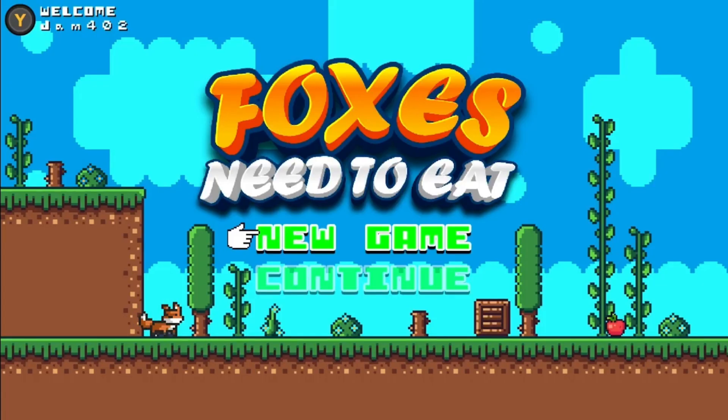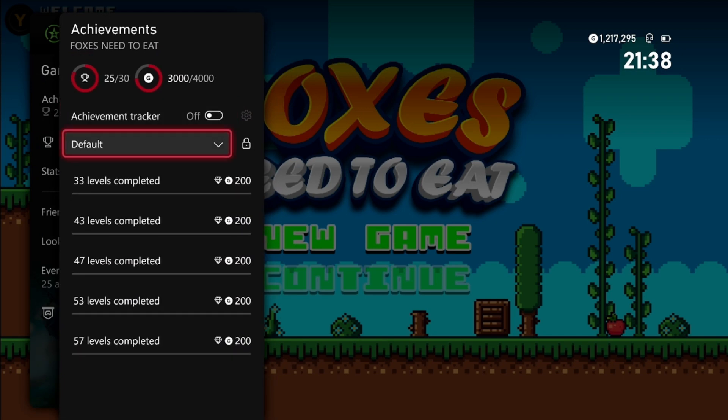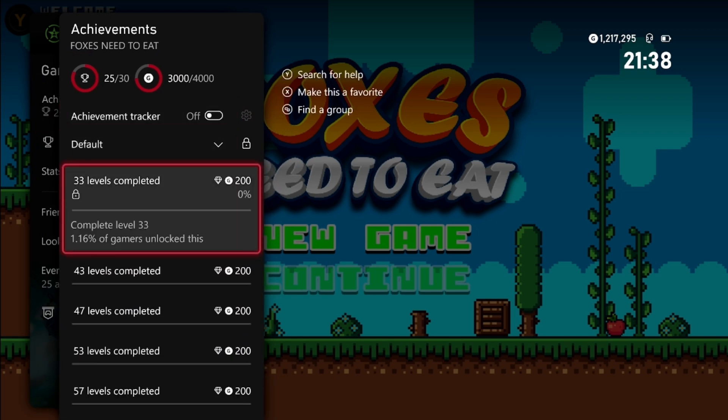Welcome back everyone. Today we are doing another achievement guide — we are doing Foxes Need to Eat. It got updated on Xbox and Windows to 4,000 gamer score.